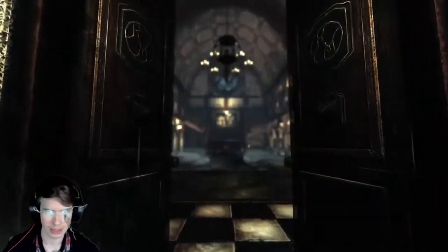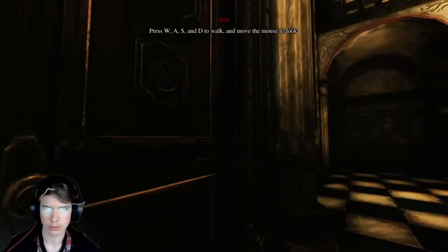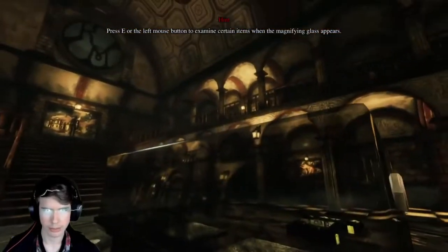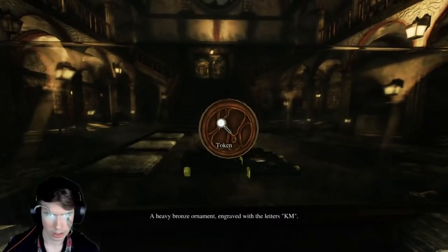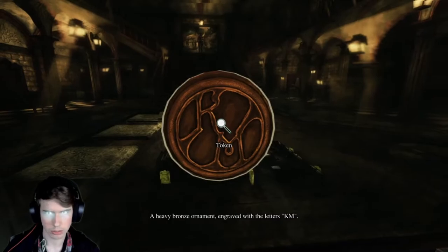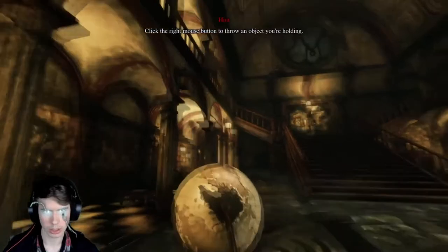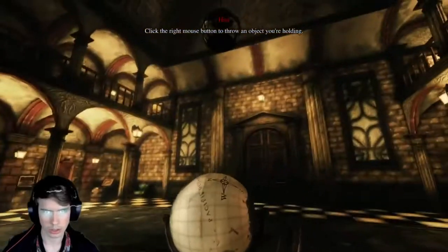It's raining. Here we go. Craven Manor. Press E to examine certain items while the magnifying glass is shown. Heavy bronze ornament engraved. I can also carry things — click the mouse to throw the objects you're holding. All right, so it's kind of like Amnesia.